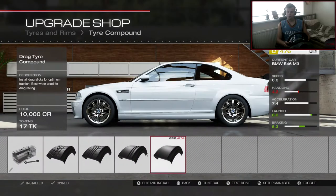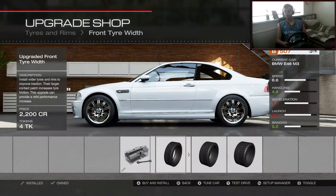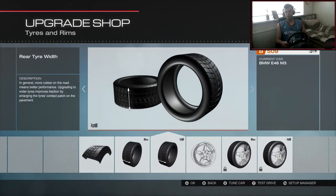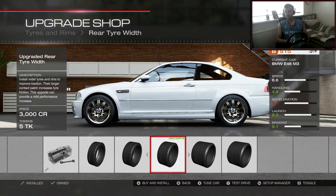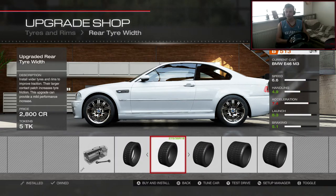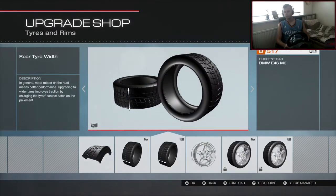Alright, tyres — we want sport tyres. Here we go, 5,000 credits for tyres. Full width on the front, two 5.5s on the front. Obviously we've got two 5.5s on the front so we don't want to overweigh it too much. Normally I go for 20 within which is two 7.5s, but I'm going to go for two 9.5s — let's go for a big width on the rear. More width equals more control.